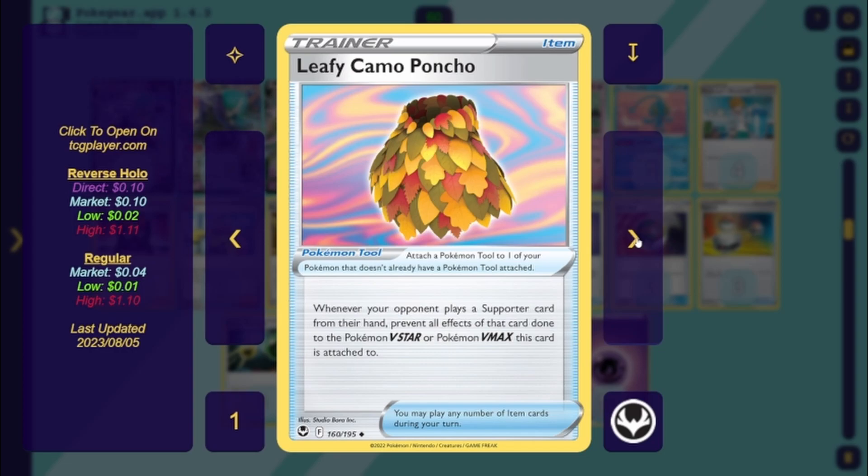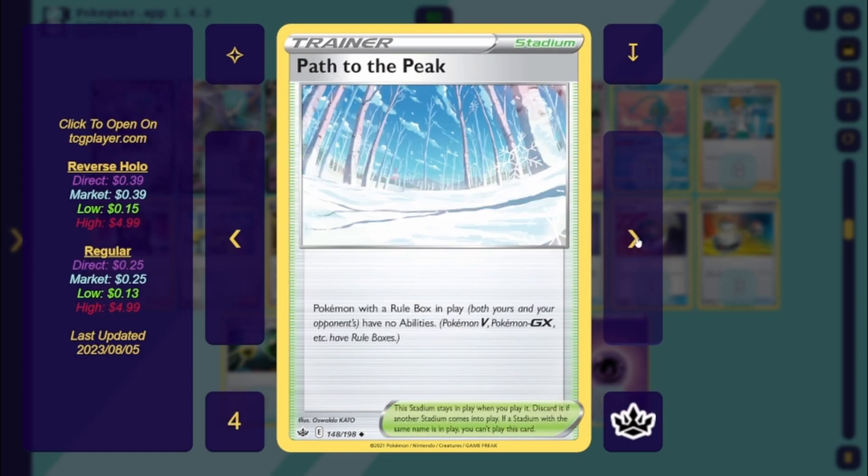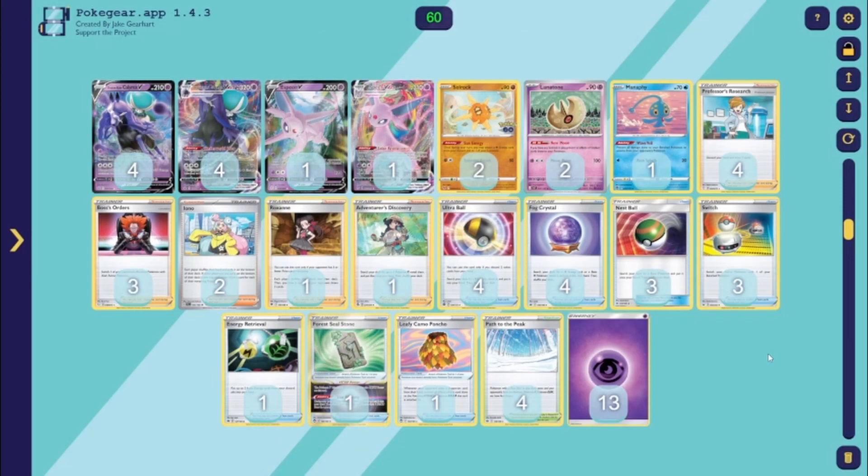Then you've got four Path to the Peak — rule-box Pokémon have no abilities unless you have Soul Rock in play — and 13 psychic energy. I'm excited about this deck because Shadow Rider is just a cool card. There are a bunch of variants. Pokéka on Twitter provided this list along with a proxy of Lunatone by Justin Basil — appreciate both of them, links in the description. Pokéka is great, it's given me so many deck ideas. It's an interesting time because they're getting Obsidian Flames a couple weeks before us, so league cups and challenges in the coming weeks will be really exciting with these new cards.